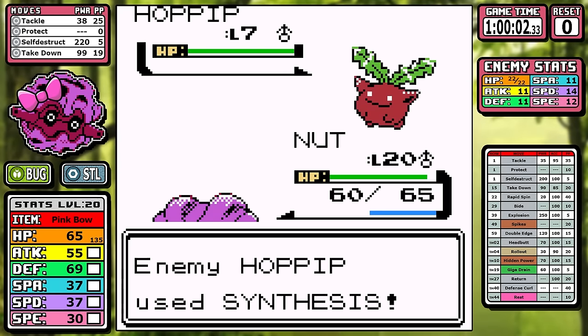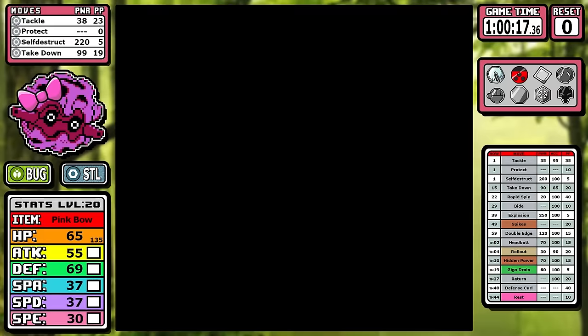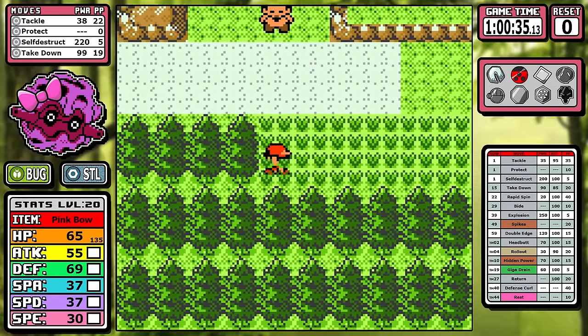There's more to worry about — the first one is Rapid Spin. It's a really weak 20 base power move, but for some reason it has a massive 40 power points. You also have to take into account that level 22 on its own is not enough for the rival battle, but we'll go into that later.